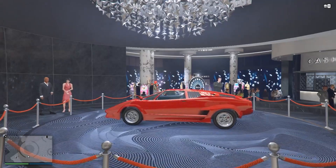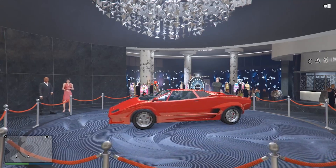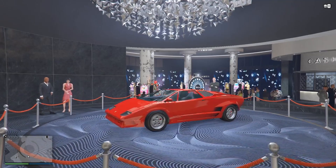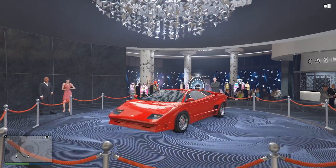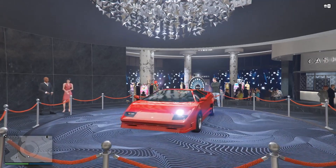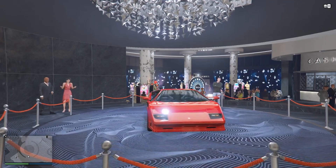Hello guys and welcome back to another video. In this video we're going to be talking about the podium car discounts and everything going on for GTA Online this week. The new podium car for this week is the Lampadati Infernus Classic, which is around $915,000 if you were to buy it, but you can get it for free from a wheel spin in this game.